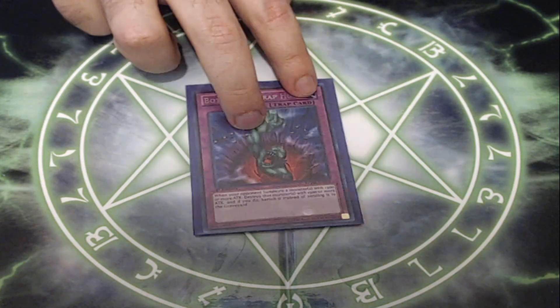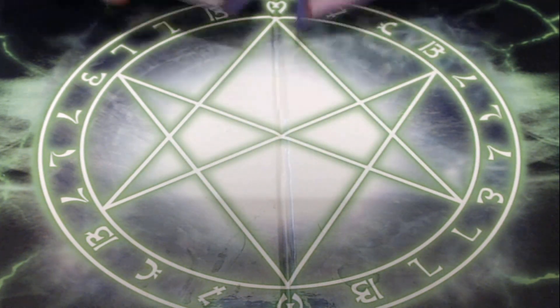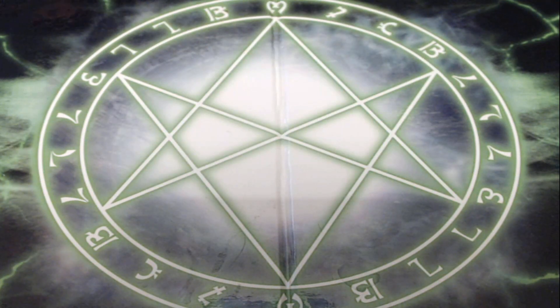Next, I am playing one copy of Bottomless Trap Hole — just a nice little extra removal to have as a one-of. It removes a monster outright and you don't have to wait for the battle phase. You can switch this card out for anything else like Crackdown or whichever you prefer. And last, I am playing two copies of Heavy Storm Duster. Heavy Storm Duster targets up to two spells or traps on the field and destroys them, though we can't use our battle phase this turn. This is for playing against other decks that are using back row — being able to plus by destroying two of those cards is great. If you're not playing against spell and trap card based decks, feel free to swap this for another trap. And that is it for the main deck.